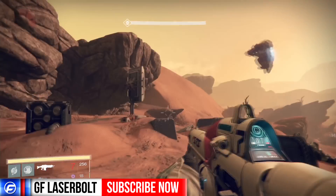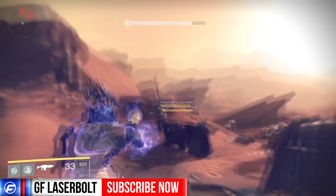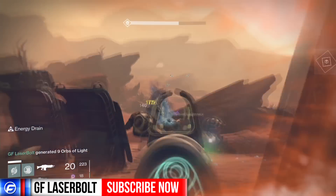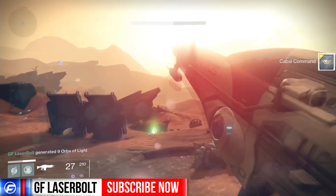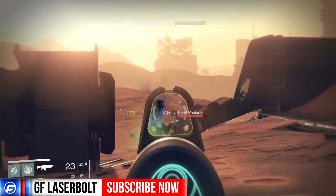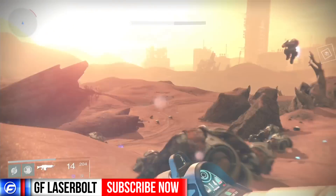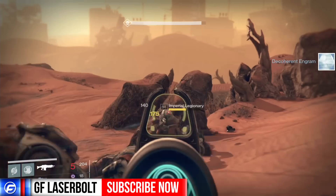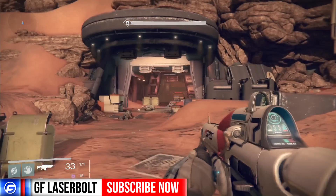That would be four. I'll use my super on this one just to make sure he goes down — and this should be five. Right there you see we just unlocked it; I already had killed four before this. So that was four, this could be six. It's a total of eight of them actually. Seven — take him out. I'm just showing you guys the amount of them there are. So we took them all out, just like that — there's a total of eight.